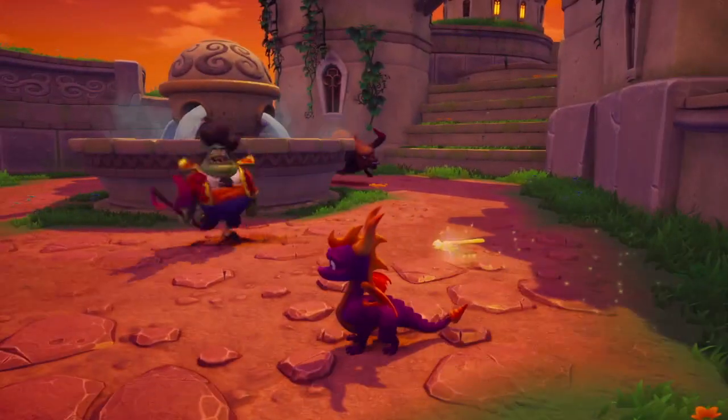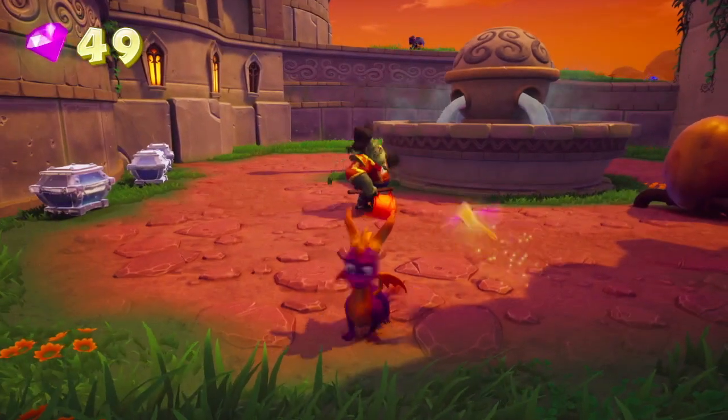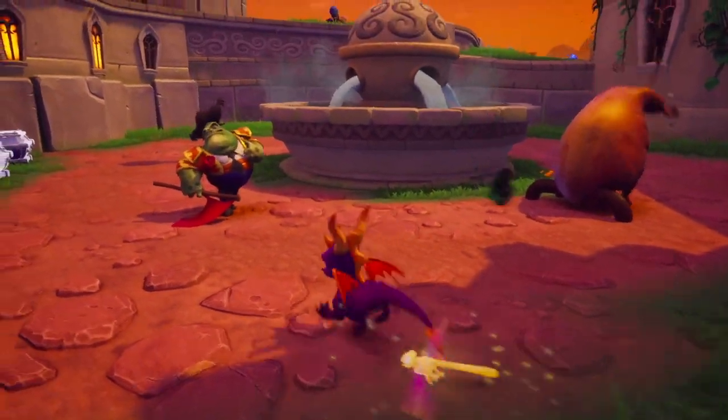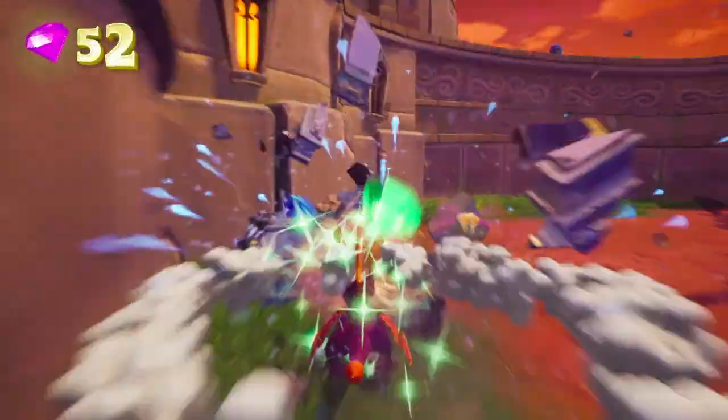Anyway, this guy right here is a Torridor. I wasn't sure if he's capable of hurting you — but yeah, he does a slap action. I never knew that because they're pretty pathetic enemies and they have such a short range, so I never noticed.